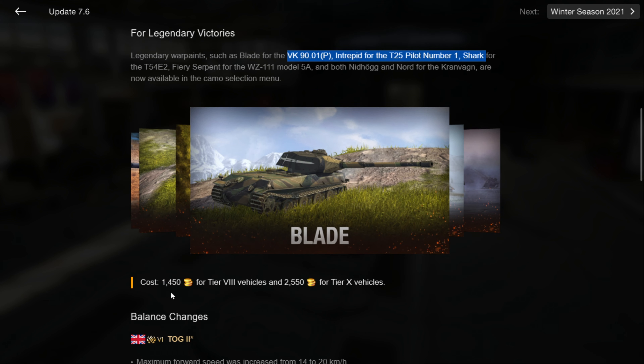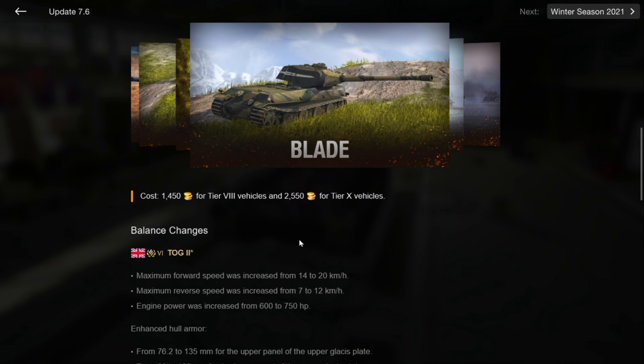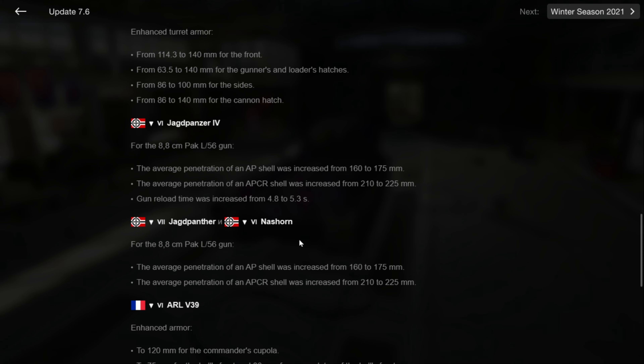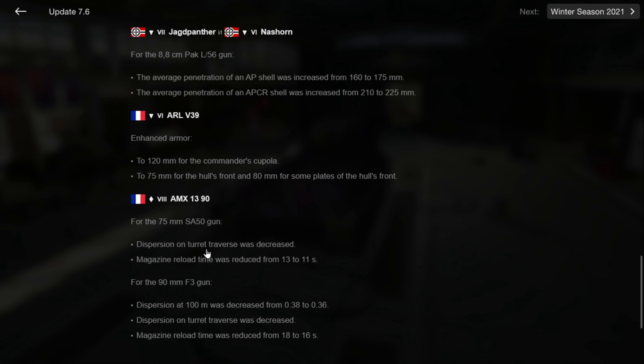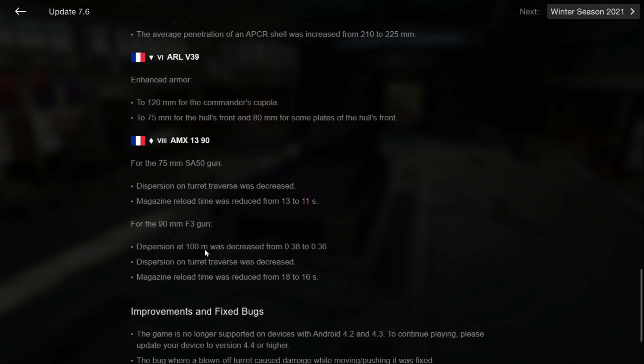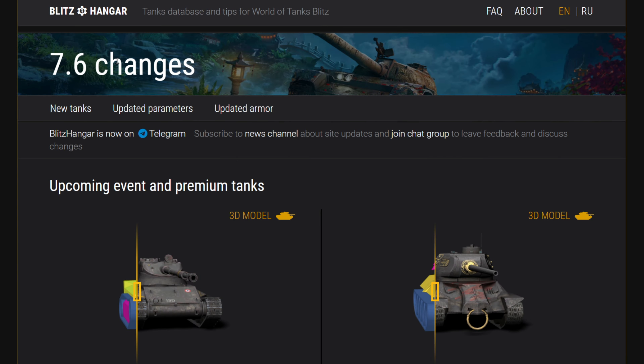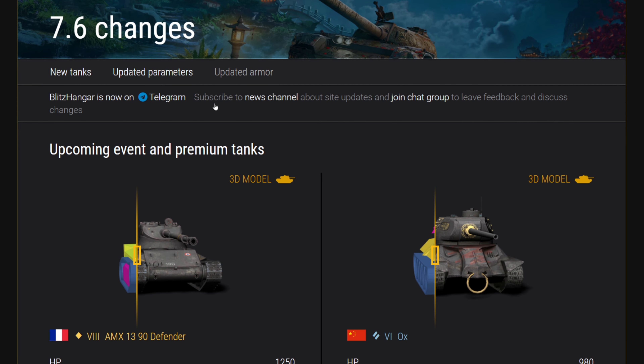Again, 1,450 for a tier 8 and 2,500 for the tier 10. The TOG, the Jagdpanzer IV, the Jagdpanther, Nashorn, the ARL, and the AMX 1390 all got some improvements. The best way for me to talk about that is to jump on over to Blitzhanger for the 7.6 changes.